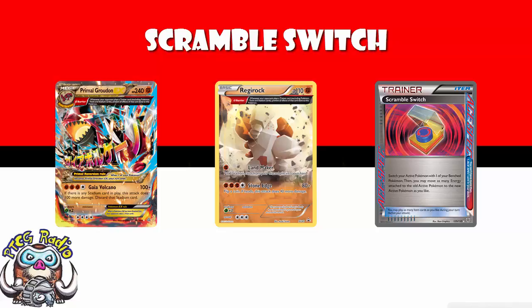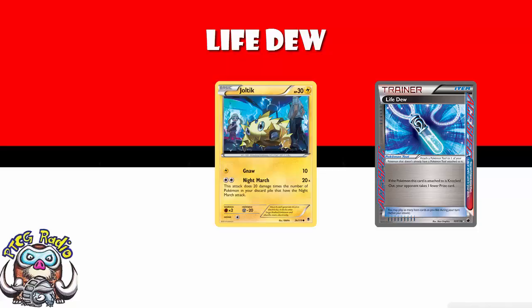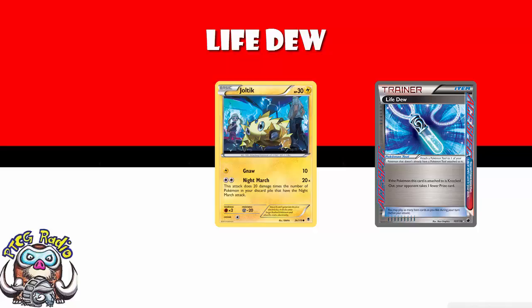The last really good option is Life Dew. I really like Life Dew — it's very simple. When you get KO'd, you don't give up a prize, or you give up one fewer prize, so an EX would still give up one prize. This would be amazing in Nightmarch, but the problem is using Computer Search to get that Double Colorless Energy early is too good.